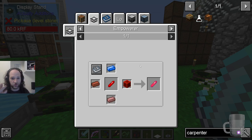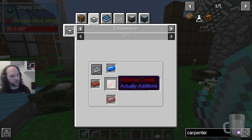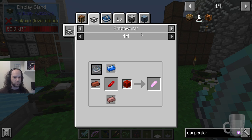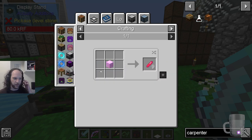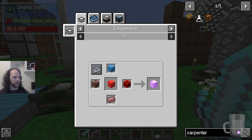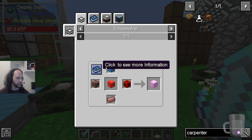We've seen that in the stream and even in these videos. To make an empowered version, you put modern steel, brick, and inert blood iron ingot, and a block of redstone and a piece of redstone on the empowerer. It turns into an individual thing. The other way you can do this is to turn a block into nine of them.